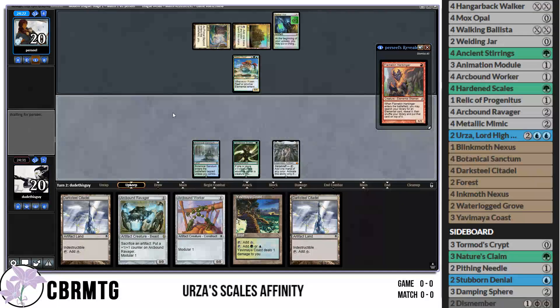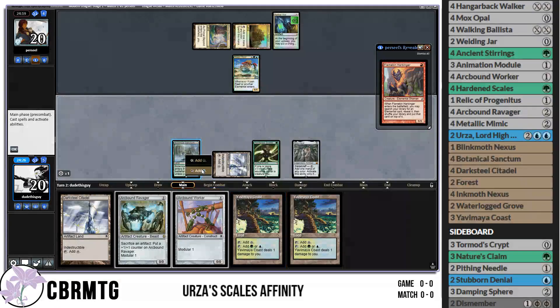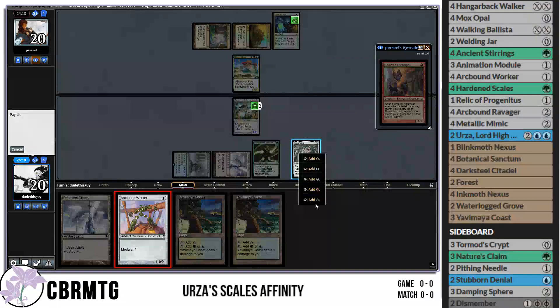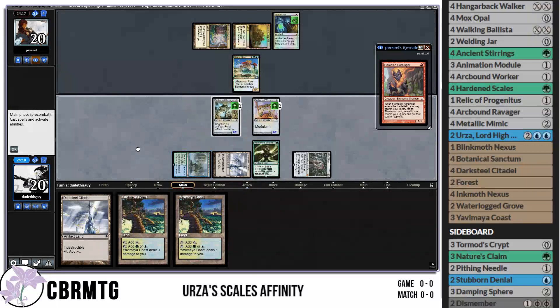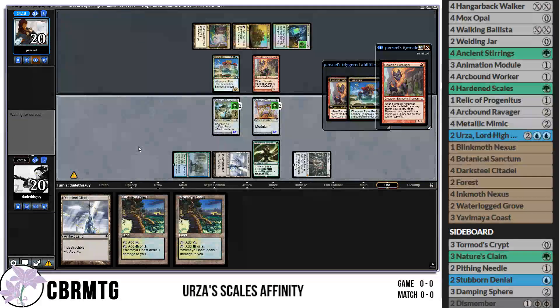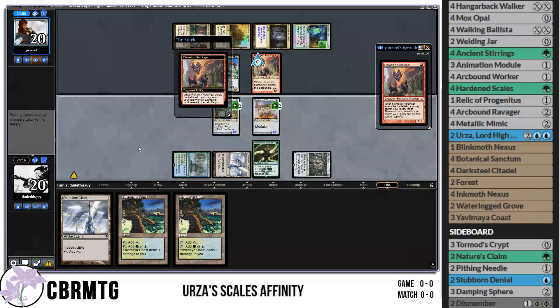I'll just play out my stuff. Play Arcbound Ravager, comes in with an extra counter. Play Worker, comes in with an extra counter, and ship the turn. We have a little protection if our opponent tries to do anything funny, but they're probably just going to out-value us. With Arcbound Ravager and Hardened Scales things get shifty quickly though, so we have a lot of really good topdecks. Hoping to topdeck that Urza, since we can easily cast it without taking damage off these Yavimaya Coasts.